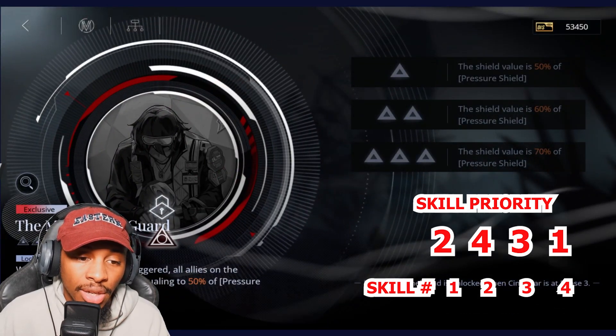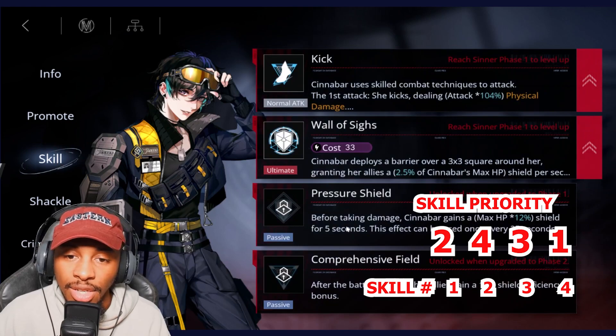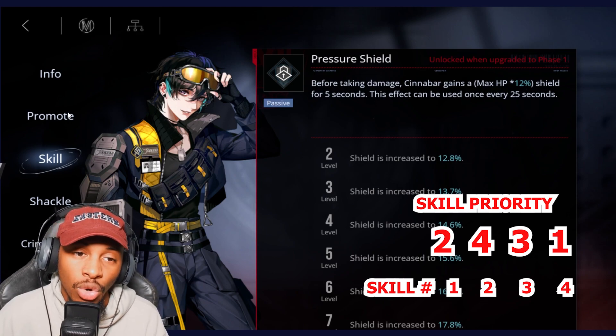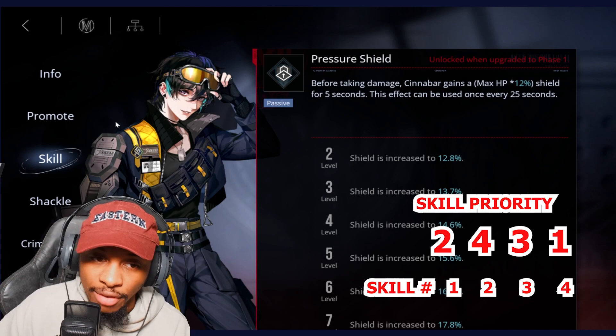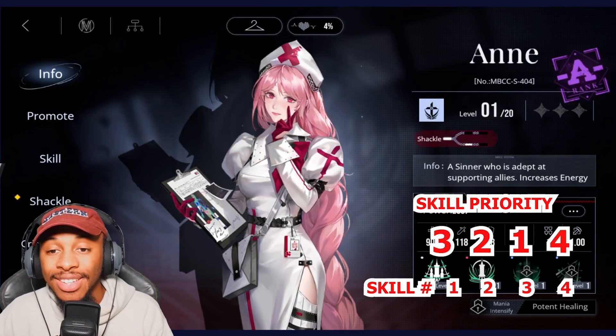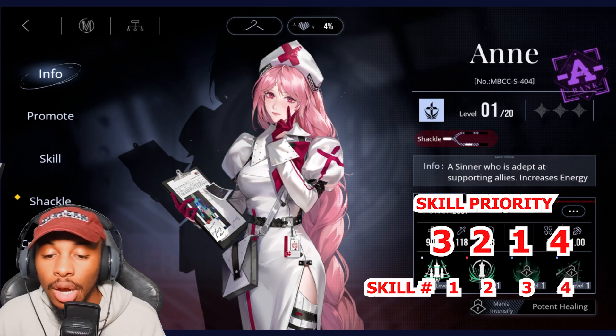With her exclusive crime brand, when pressure shield is triggered all allies on the battlefield gain a shield equal to 50% of the pressure shield. Pressure shield is her passive — before taking damage Cinnabar gains a shield for five seconds. With the crime brand, that shield now extends to everybody.